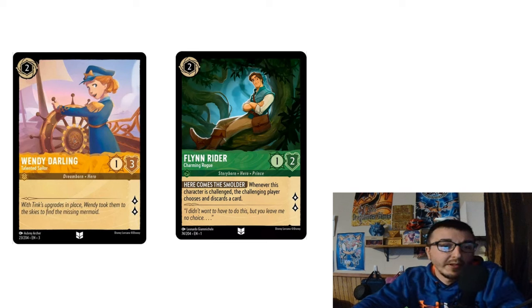Turn three is where it gets interesting. Turn one, you try to play one of your multi-questers. Turn two, you play your Simba bodyguard if you need it — that's really the only card in our list that can protect others. If your opponent doesn't come out with something, or say they come down with their own Merfolk — a very popular card this format — you're safe to put Wendy or Flynn down.